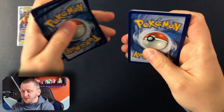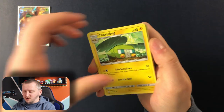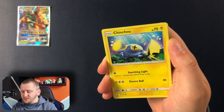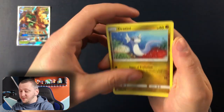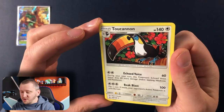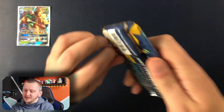Here we go. That is your Code Card. We have Rainbow Energy, Chargabug, Rotom Dex, Energy, Skarmory, Merler, Chansey, Cutiefly, Dratini, Cutter B as our Reverse Holo, and Two Cannon as our Rare. That's a very, very nice Rare card. Shame it's not a Holo Rare.